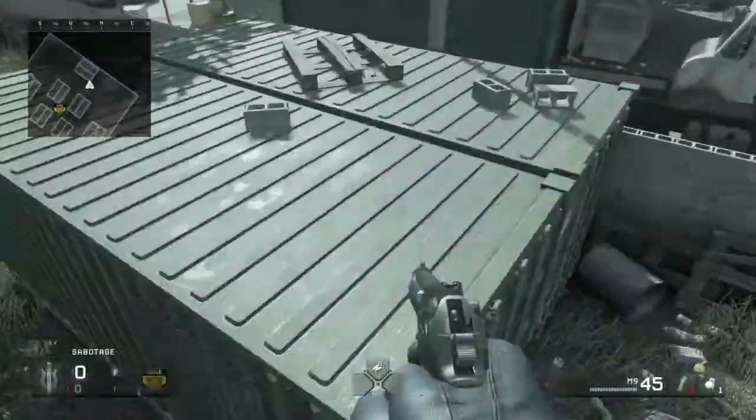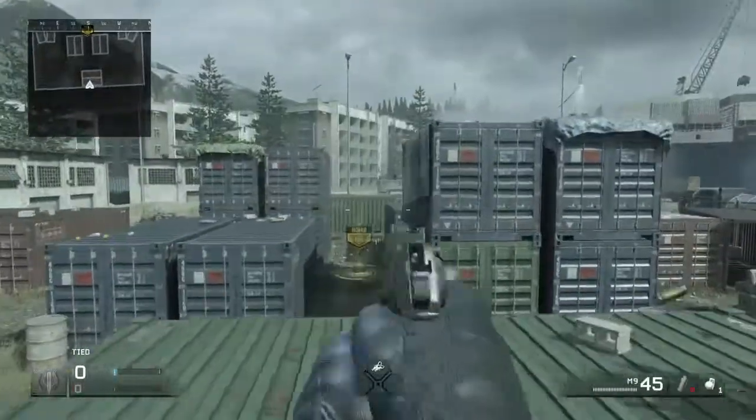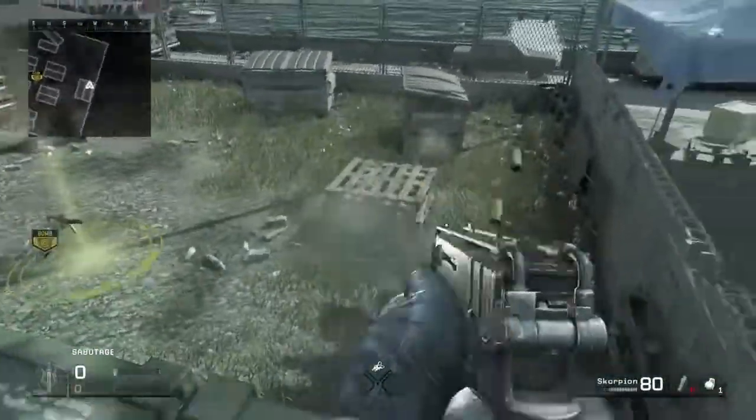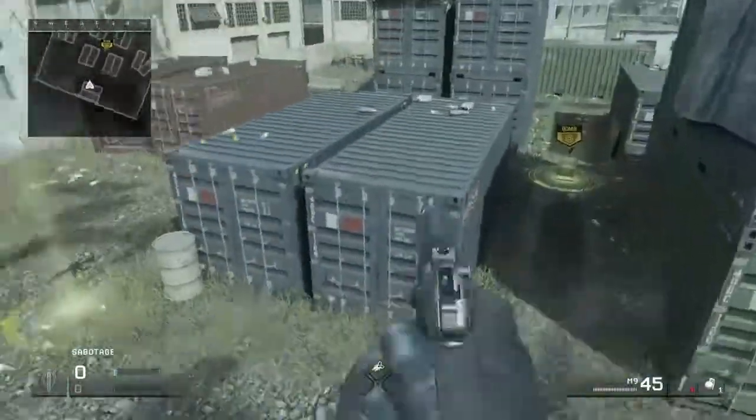Another best spot — I mean, this is Shipment — is either one of these crates. You just gotta be careful that the seeker doesn't come up and get you from one of those things down there.